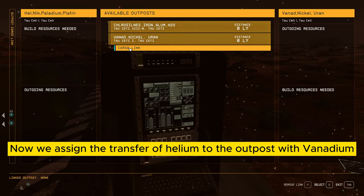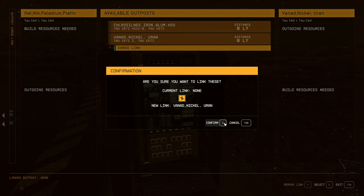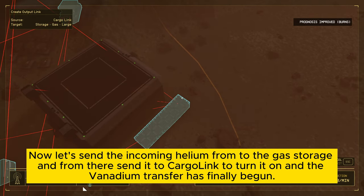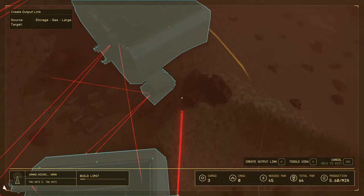Now we assign the transfer of Helium to the outpost with Vanadium. It sends the incoming Helium to the gas storage, and from there sends it to the Cargolink to turn it on. And the Vanadium transfer has finally begun.